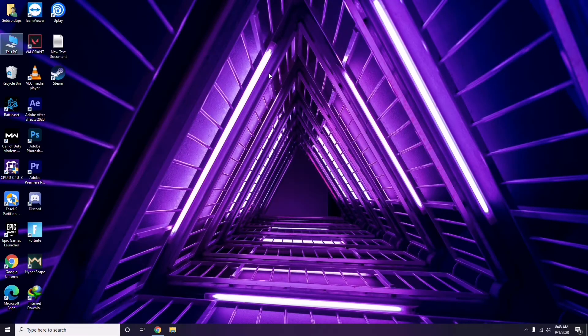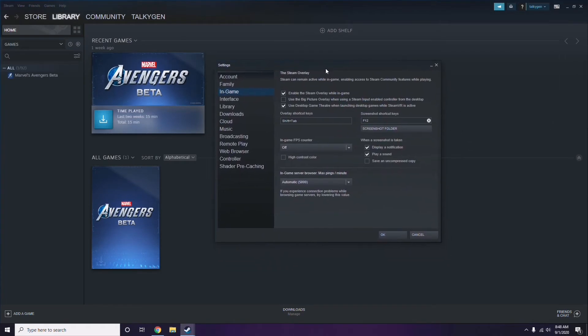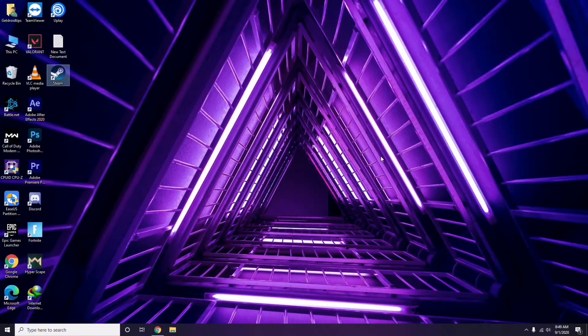Next is about disabling the Steam overlay from the Steam app. Click on Steam, then go to Settings. Once you're in Settings, go to the In-Game option, then uncheck — disable — the 'Enable the Steam overlay while in game' checkbox. Then click OK.